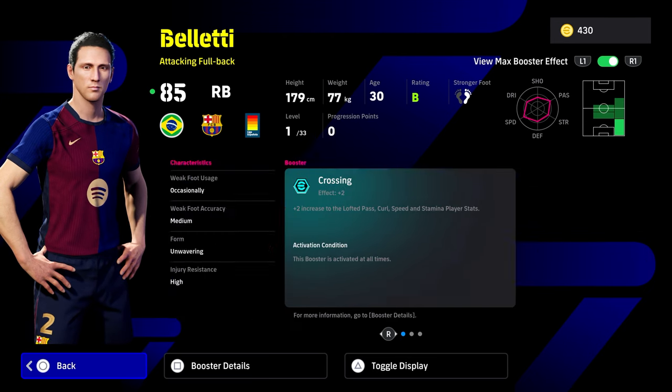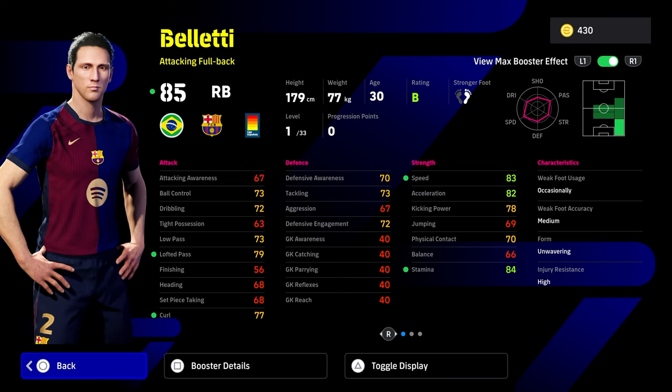Speed and acceleration balance is quite poor, but his speed and acceleration is quite good. His tight possession is quite poor, so that's kind of a bit of a concern. You're not going to get a better crosser of the ball than the likes of Bale, Beckham, or even Alexander-Arnold who they released a while ago.